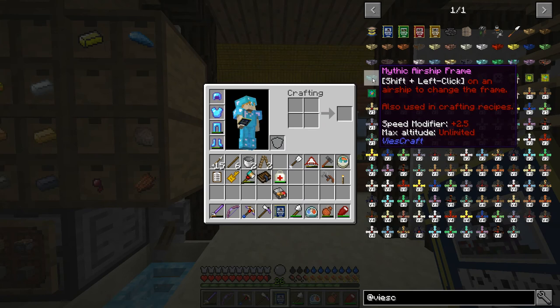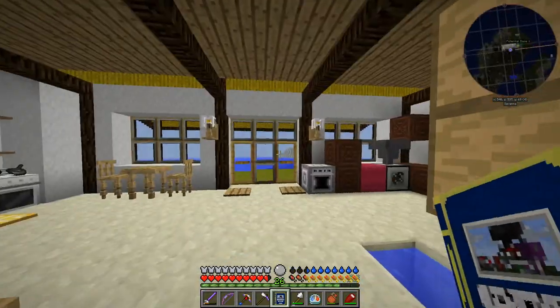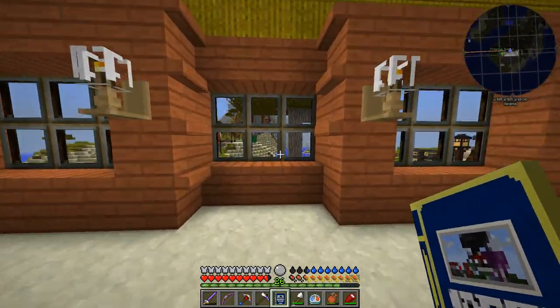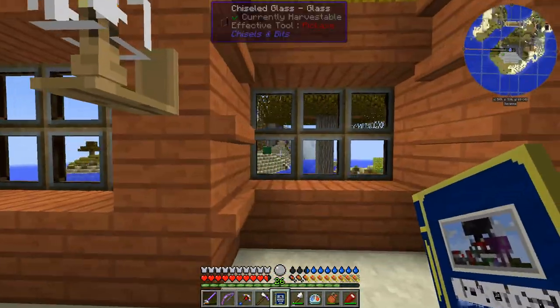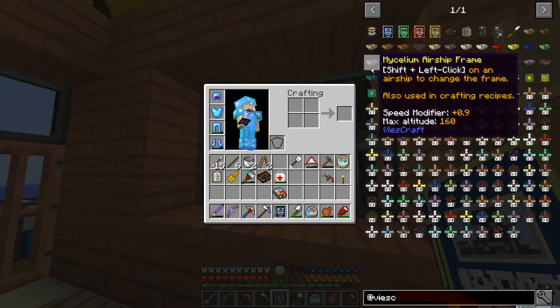The fastest being the mythic airship, which doesn't have a crafting recipe by default. But I think I am going to enable that because I played around with it in creative mode - it's not OP at all and I don't see any reason why that should be disabled. I believe the recipe requires beacons - I think it's like eight beacons.